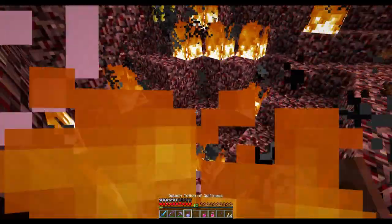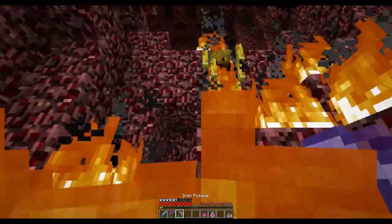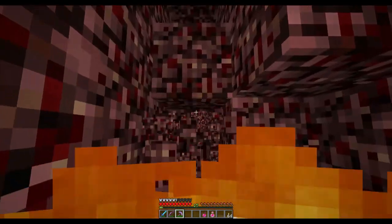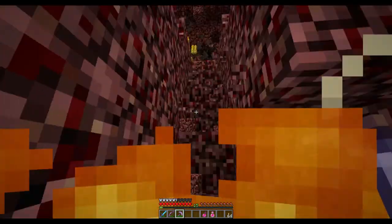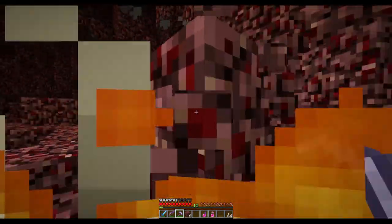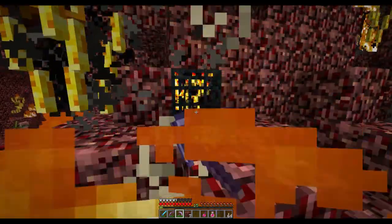I think I just missed myself with the swiftness potion. But let's build a little stairway up over here to wherever it is I'm going next. At the end of this hall — oh, there's a blaze spawner, actually invisible.